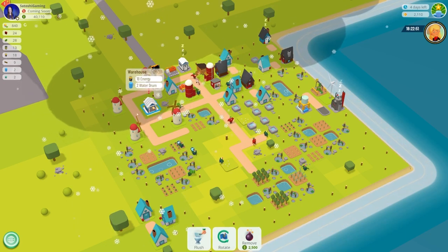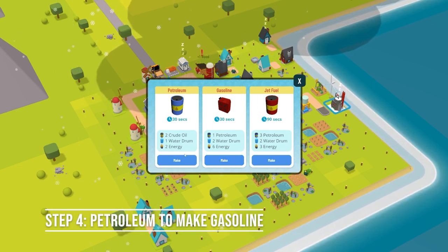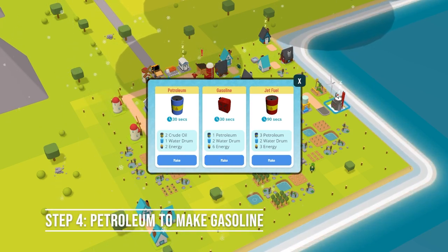I'd recommend having your warehouse near your industrial buildings. I'll probably build another one close by to avoid all the back-and-forth travel time, and a second one is usually a good idea because they fill so quickly anyway. Next we can start production of our petroleum, which is required to make our gasoline.